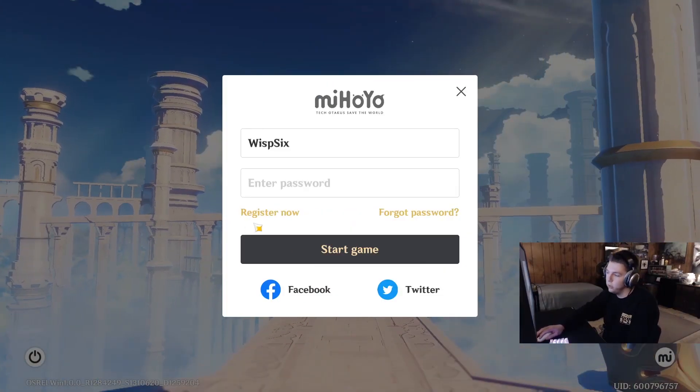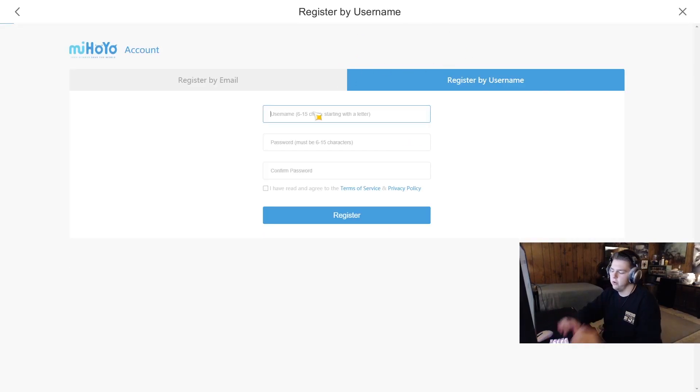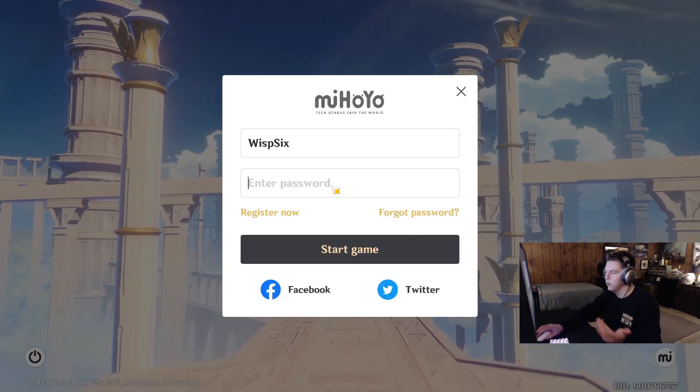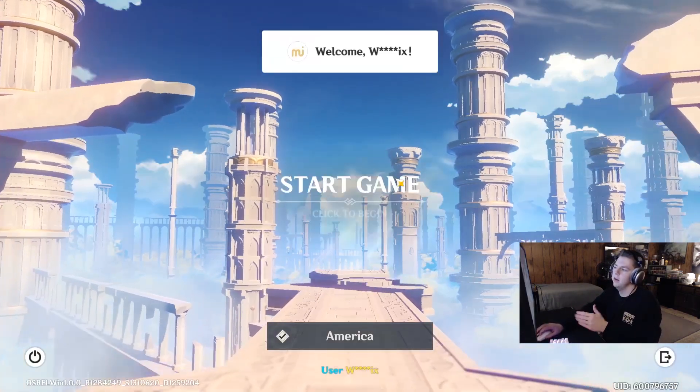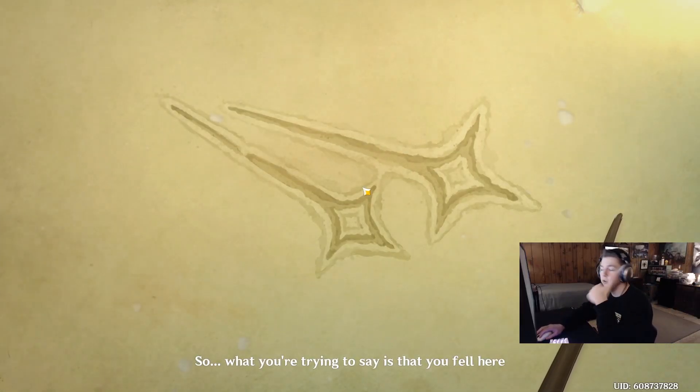Let's get into it. Hit Register Now and click Register by Username, enter a name and password, and make an account - memorize it because you can change your password at any time. Once the account's made, log in, click Start, and head through the gate.